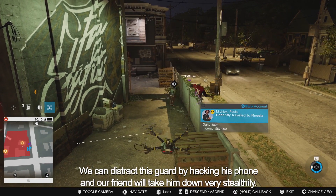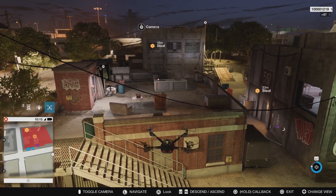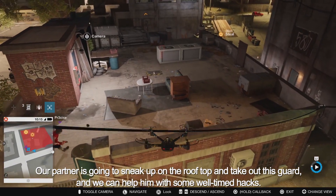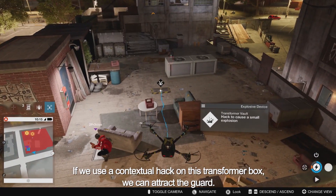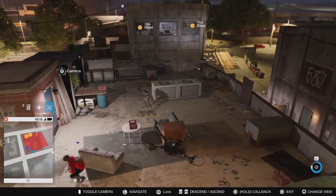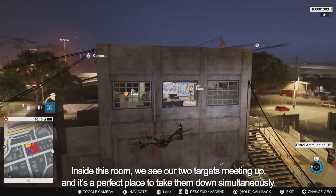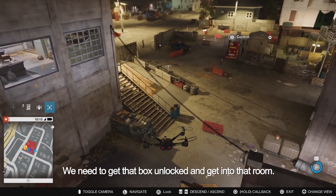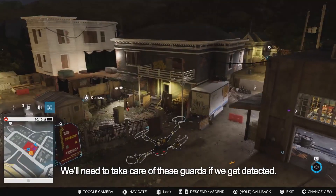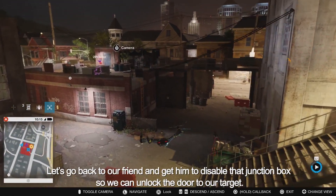We can distract this guard by hacking his phone, and our friend will take him down very stealthily. We'll continue to scout the area and find more lookouts, like this gang member on the rooftop. We can automatically tag them, and once they're tagged, both players can see them. Our partner is going to sneak up on the rooftop and take out this guard, and we can help with some well-timed hacks. If we use a contextual hack on this transformer box, we can attract the guard, and our partner has an easy shot with his stun gun from that distance. Using the NetHack view, we can see a lockbox connected by red lines to a room on the other side of the compound. Inside this room, we see our two targets meeting up — a perfect place to take them down simultaneously. This compound has a lot more guards than the last one, and they look very heavily armed. There's also a car parked in the garage that we might need to escape later.